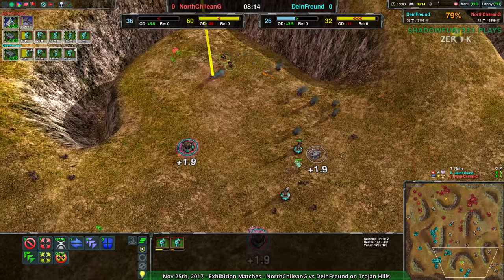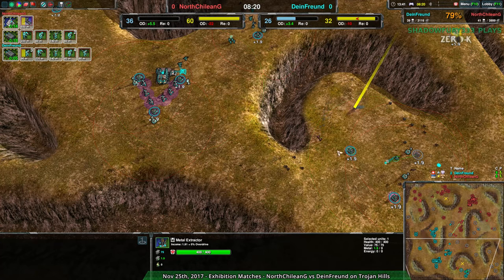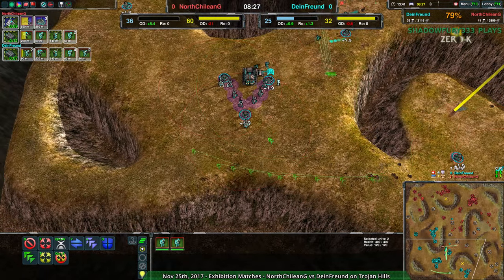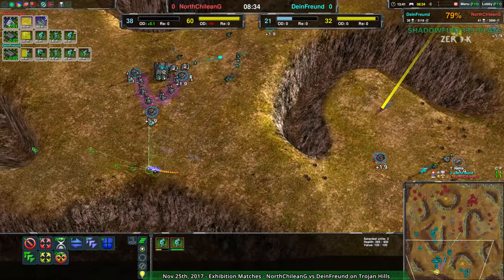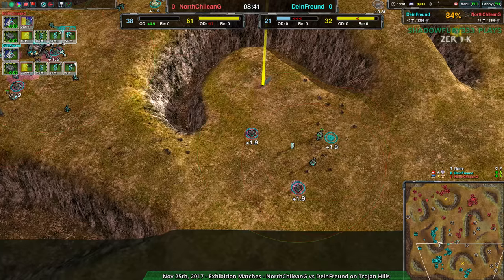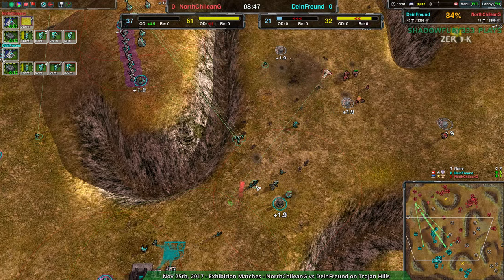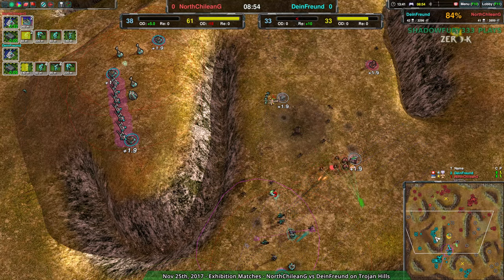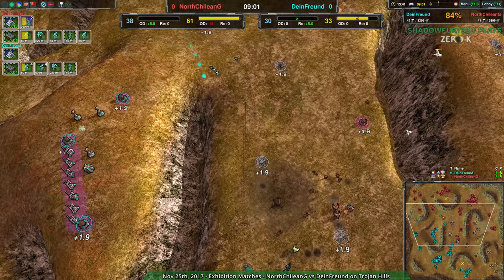At this point, all the glaives are gone. The defensive Lotuses don't actually cover the metal extractors, and two glaives can get back in — that's not going to be enough apart from the metal extractor kill potential, which has not been exercised. There is no way for North Chilean G to deal any more damage. Defense is being destroyed, but this is pretty much just a scouting run at this point — North Chilean G able to get some information about what Dimefront has set up and what their economy likely looks like.